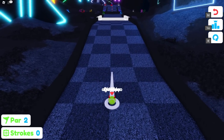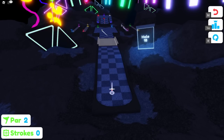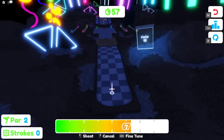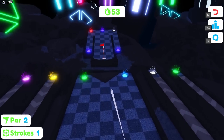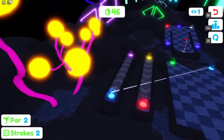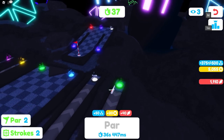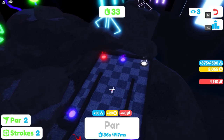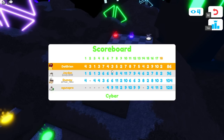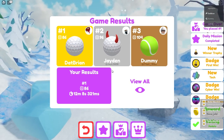Par two for the next hole — I have to get it in two. I watched what others did: it's just a teleporter, so use as much force as possible. I've got 60 seconds left. I used 75 force — made the teleporter! Then used max force for the next — teleported right to it. We made par! Final count: 86 strokes. We were really close to not making it, but there's the badge on the side of the screen!